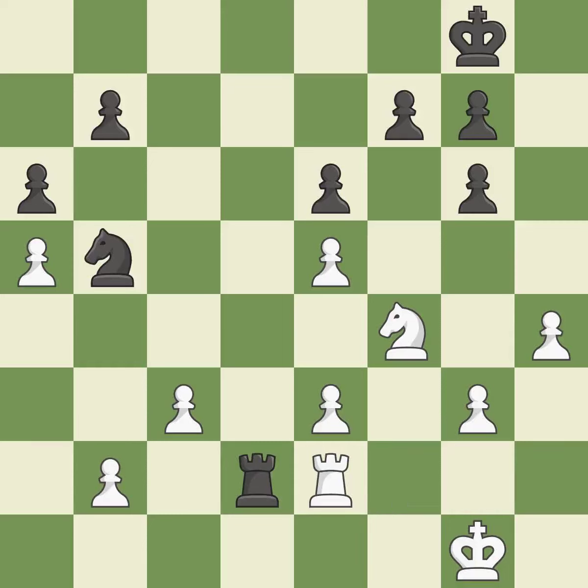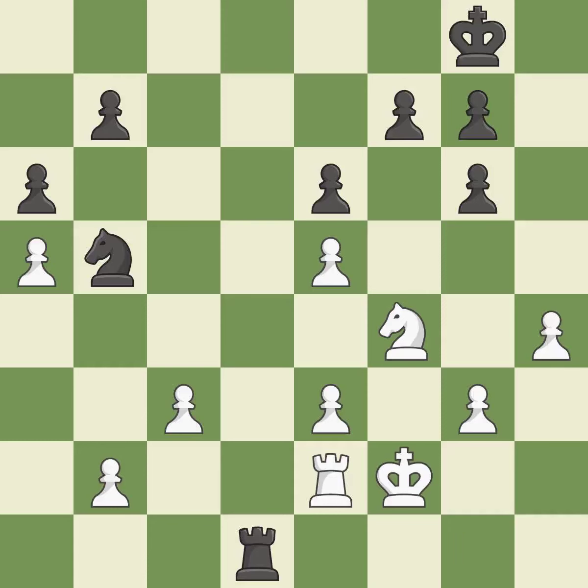Only one move worked there, and this wasn't it. This overlooks an opportunity to activate the king by getting it off of the back rank — it is a mistake. This moves the rook to safety — it is best. This steps away from the checking rook — it is excellent. This allows the opponent to take an open file with a rook — it is a mistake. This takes an open file, a common method for activating a rook.